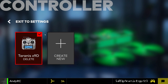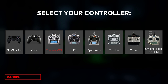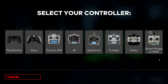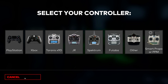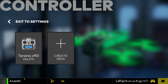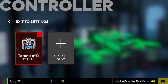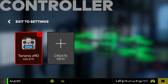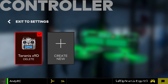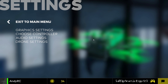Then we have the controller settings. I thought this was interesting — if you go in here and select 'Create New', you've got various different presets. I chose the Taranis for mine, but any USB controller is going to work. So if you get one of those all-in-one dongles and plug it into the back of your favourite transmitter, you can calibrate it. One thing I didn't like is you can't seem to go in and edit it once you've created it, but it walks you through which axis to move and then you can change it for your various modes.